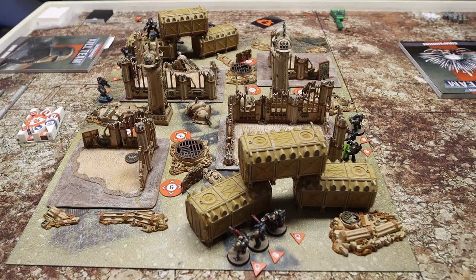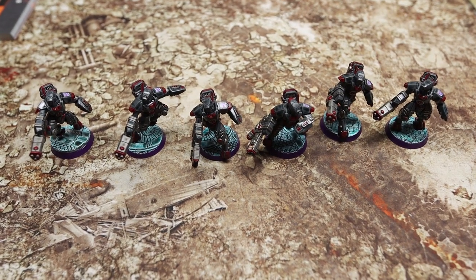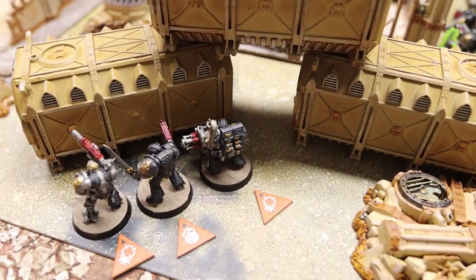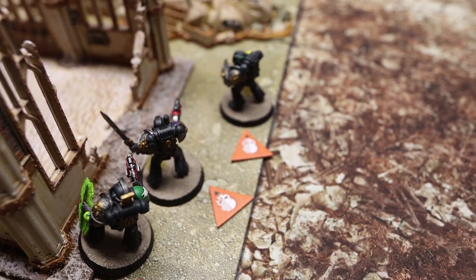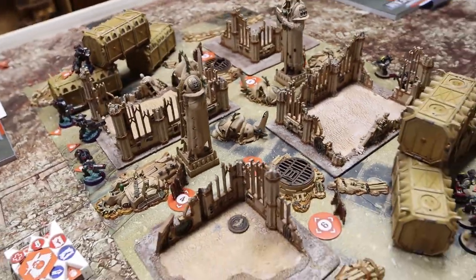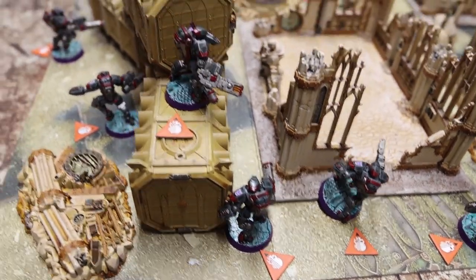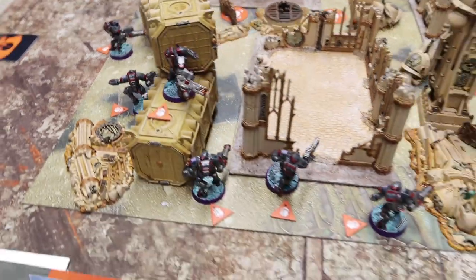Before we go further, let's show you the two kill teams. For the Death Watch, I have one Death Watch fire team. For the Tau, Chris has two stealth suit fire teams. My Death Watch deployment includes a gunner with a combi-melta, a warrior, a heavy gunner with a frag cannon, my leader with a xenophase blade and pistol, a warrior with bolt gun and power sword, and a fighter with two lightning claws. The Tau have six stealth suits total: burst cannons and fusion blasters, including his leader.